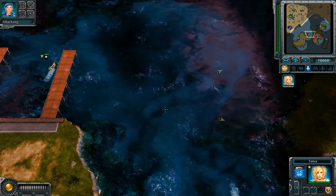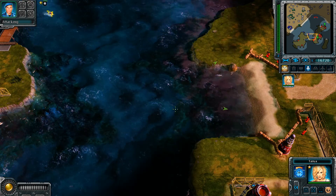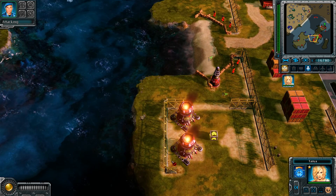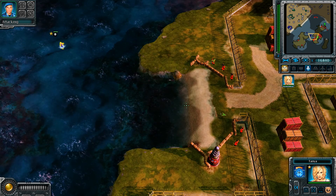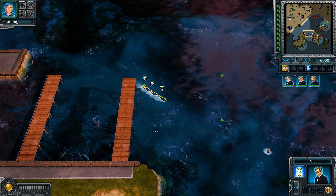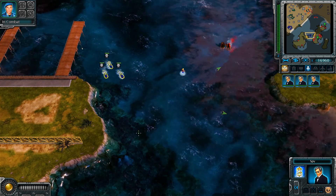Tanya here, ready to go. Enemy units detected. So it looks like we're going to have to slip in again. Disguise ready. We can actually disguise as a bear — I'm not sure how that works.